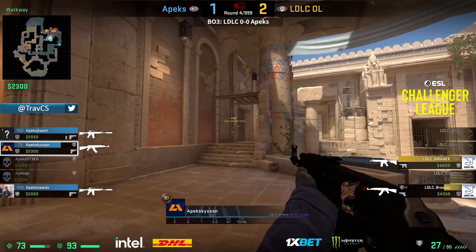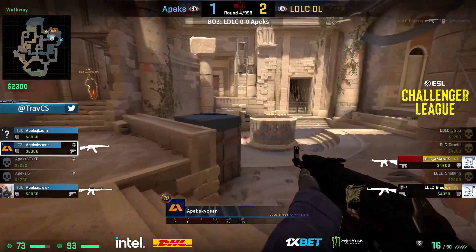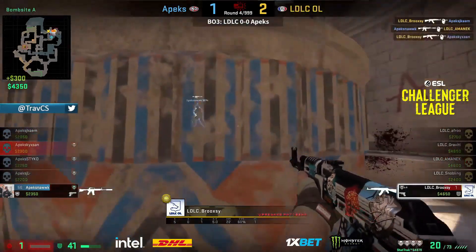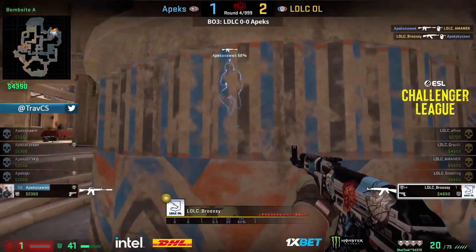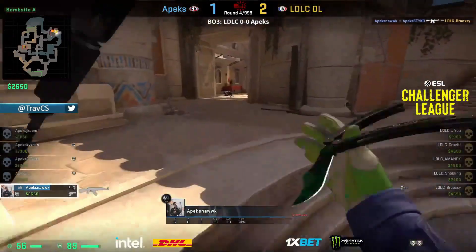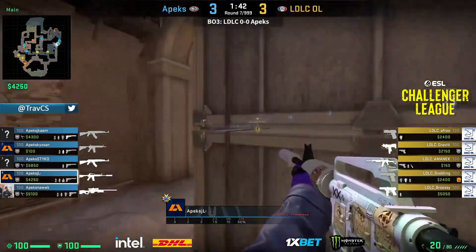Now he knows just not to peak anymore — he has to continue hiding. Now it's only down to Brook C, and he's got one HP to spare. He's going for the ace now. It's Brook C — he can't get it.